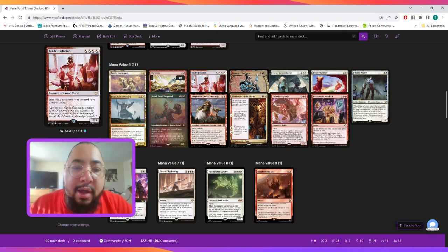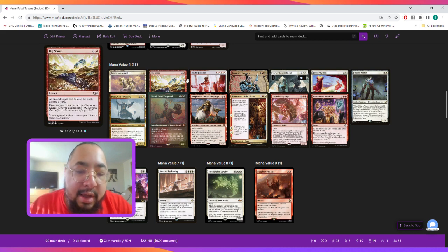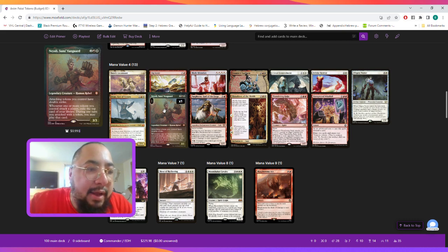At mana value four we have Big Score, which allows us to pitch a card to draw two and create two Treasures. Blade Historian allows us to give all attacking creatures double strike. We play Clever Concealment to protect our board by phasing out any number of target non-land permanents — it also has convoke. Then we play Nyala Sun's Vanguard, which gives attacking tokens double strike.